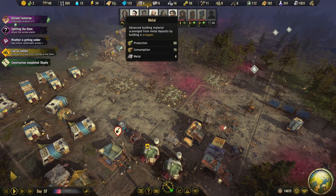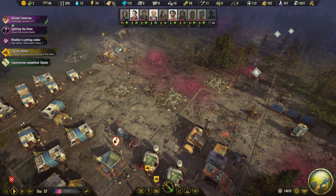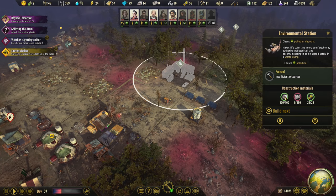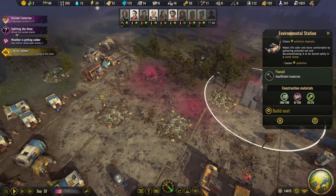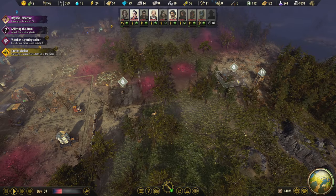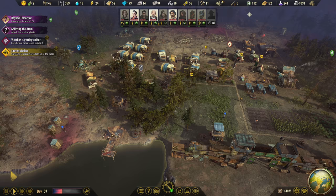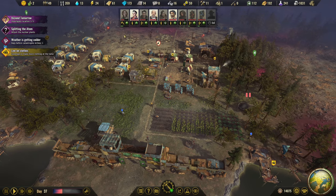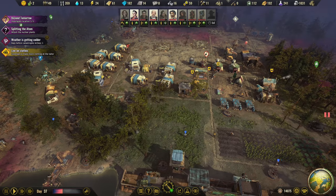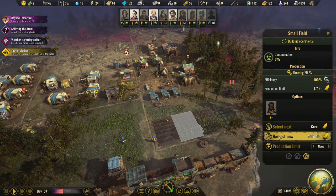We have more than zero metal, which is now being reserved for the upgrade. That's because we finally delivered all the metal to this structure. The only thing left to worry about environmentally is getting concrete, and that's not happening anytime soon. We're barely holding on to clothes, we have a few durable tools from a delivery, and we're going to harvest the crops since they're going to die anyway.